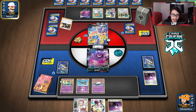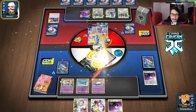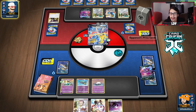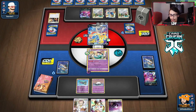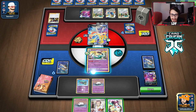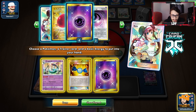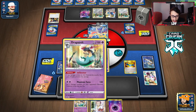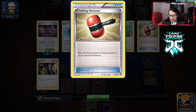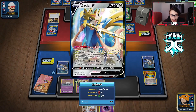He bosses Crobat anyway — okay, you do you. Crobat gives up two prizes and now he has a lead in the prize trade. That's why I'm not really digging playing Crobat. But if we didn't have Crobat we wouldn't have drawn out of our bad opening situation. We play Rosa, get Rare Candy and Dragapult. He plays hammers — I don't know how this guy has room for everything in this deck. Hammers, Metal Saucer, Turbo Patch — I genuinely don't understand how he fits it all.